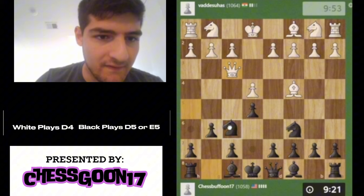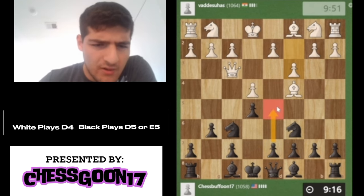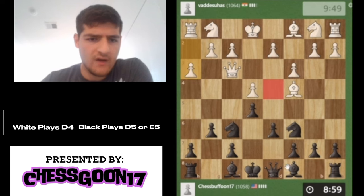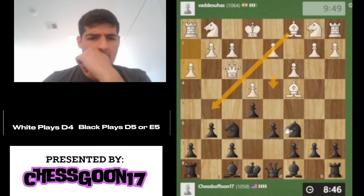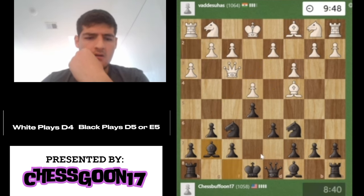Knight to C6 was a super sound idea that protects E5, and now we just play G6 — you guys have seen this a million times. Simply Knight to F6, and now we're defending the pawn. This push is coming. I'm wondering, is there a possibility of just pushing this pawn here? There was a better way to punish this — pawn takes, Knight takes. I think the whole point was that he's trying to stop the Knight from going to D4, which is fine. After he pushes, he's trying to screw with us a bit.